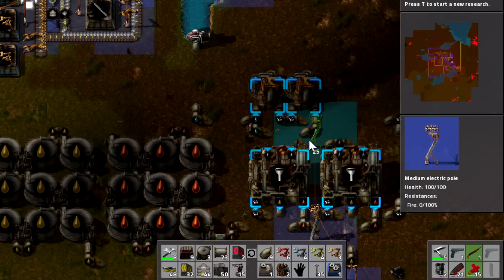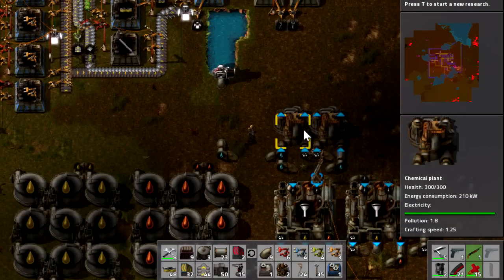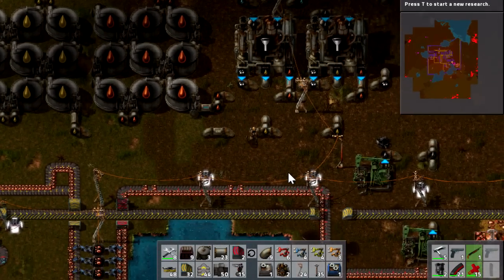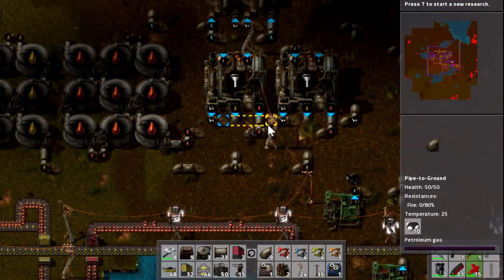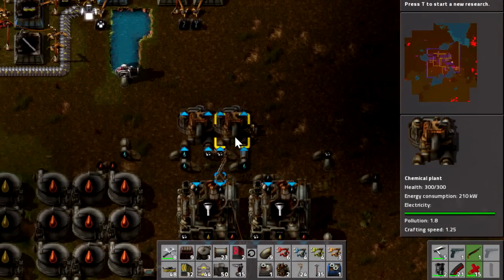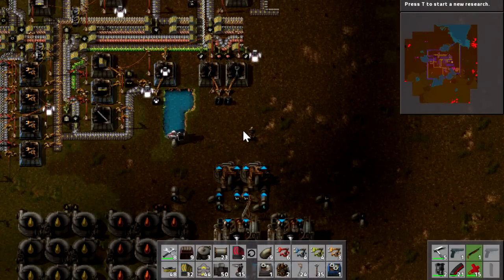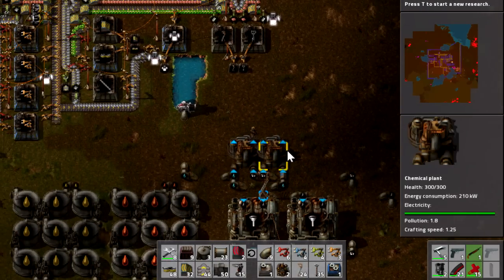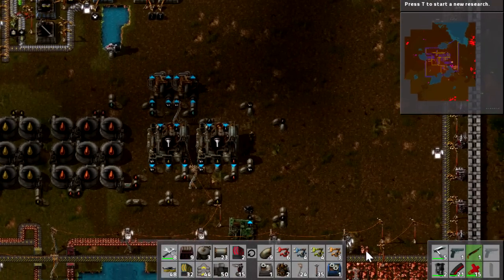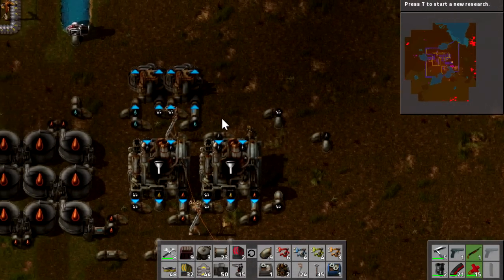We now have water going down one pipe and because of the underground pipe it doesn't connect with the other - it goes across to the offshore pump. What I did a moment ago was place pipes going all the way across above ground, which is bad - we want to use underground pipes as much as possible. We got power to this thing over here and we're connecting all of that together. We got iron into the chemical plant and then we'll be making sulfuric acid. The system is probably not the most optimal but it can be expanded, which is important.